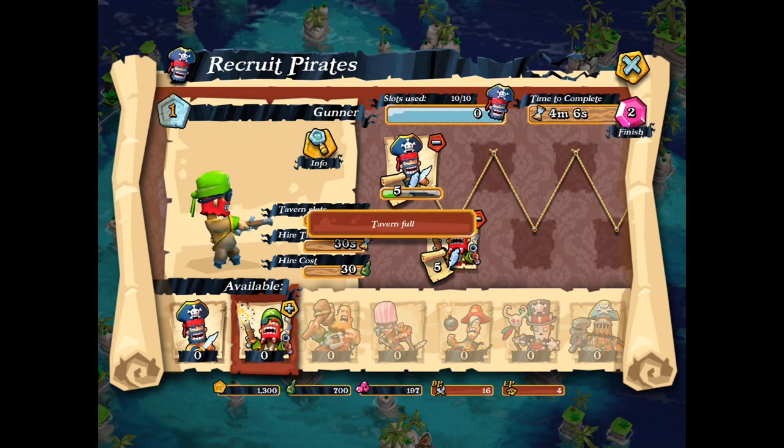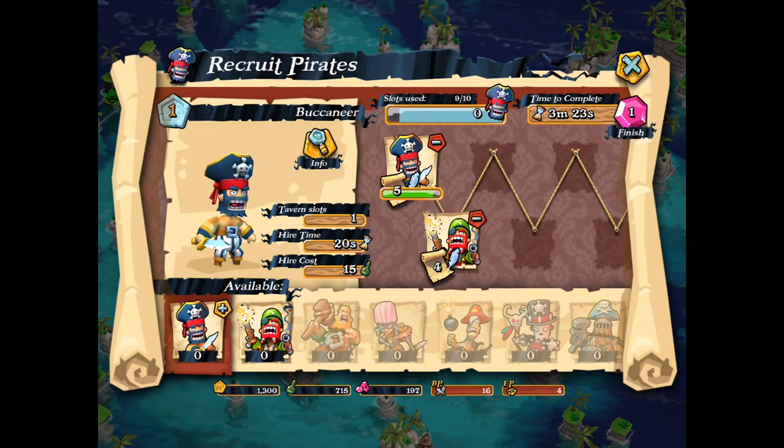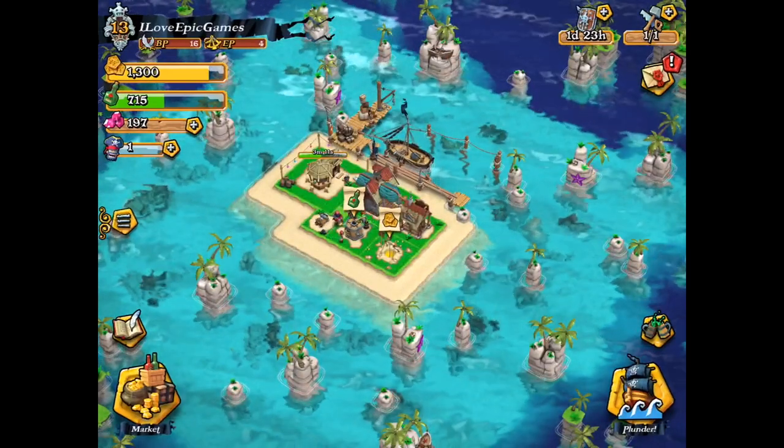So here we can recruit some pirates. We can recruit them in the tavern with some grok, and the more grok we have the better pirates we can recruit. It's very nice that you can reach the recruit menu if you click on the tavern or on the left side of your menu just below the gems.